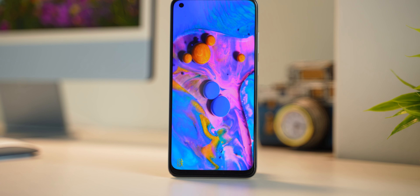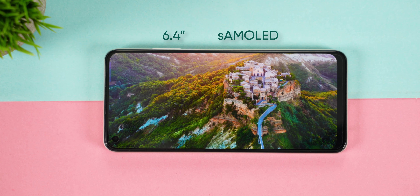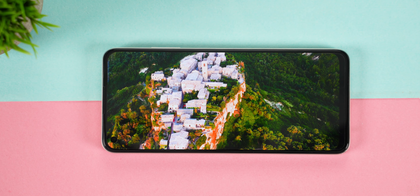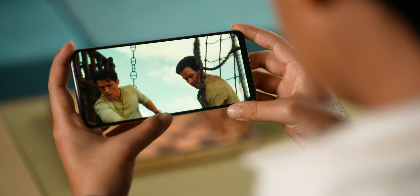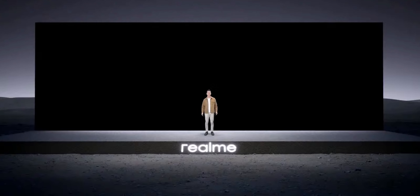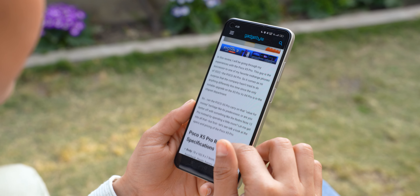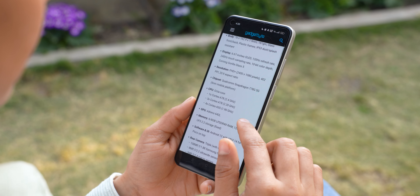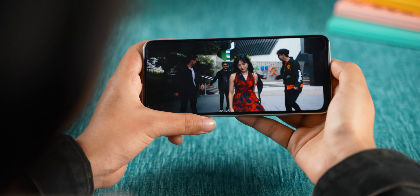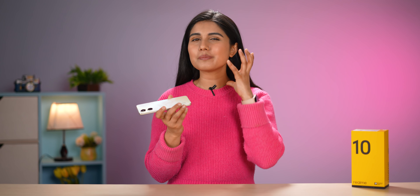Moving on, the display on the Realme 10 is pretty much the same as last year. You get a 6.4-inch Super AMOLED panel with overall vibrant colors, stunning contrast and wide viewing angles. There's even Widevine L1 certification so you can binge-watch your favorite shows on Netflix or Amazon Prime in HD resolution. Realme says it has a peak brightness of 1000 nits, but under normal usage I found the brightness levels to be pretty average for an OLED screen, and that's noticeable especially while using the phone outdoors. The speaker is just okay-ish as well — it uses a downward-firing speaker that can get very loud with the new 200% ultra volume mode, but with just a single speaker you definitely miss a stereo effect.